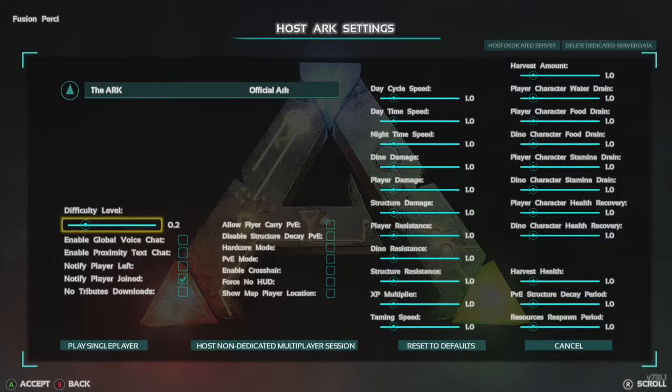As you can see, I'm on the homepage where you can choose different settings. I'm going to put the difficulty level up to 4, so it's easy to find high level dinosaurs to kill and level up with, and contain better dinosaurs. Put the disable decay PvP on, so if I build a massive base it won't get destroyed when I'm offline. Enable crosshair so it's easier for me to shoot stuff. And show my player location so I know where I am constantly. I'm going to put tame speed on full.